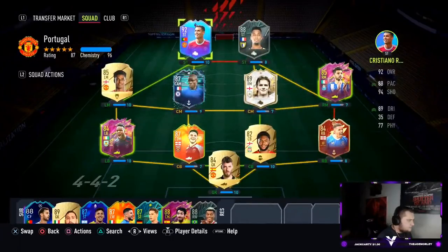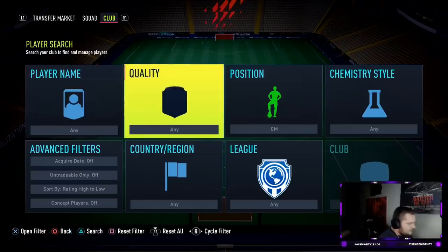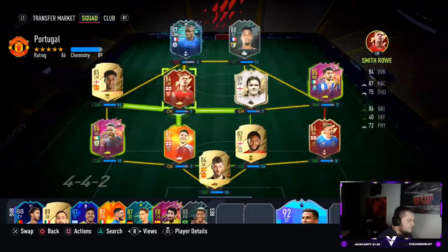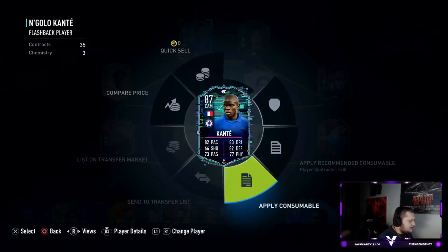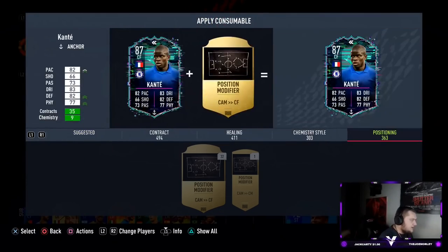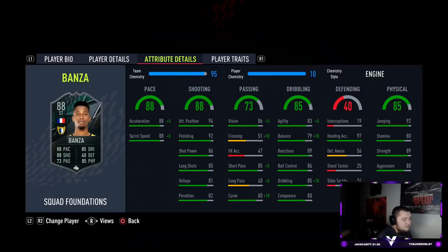What I might have to do is drop Ronaldo out for somebody. Let's do something like this - put Smith Rowe in there, then we just need to change Kante's position and then we've got Banza on full chemistry, which we obviously need for the review. Let's have a look now - what is he getting? Plus five pace, plus five on the agility which gives him 88 agility, 89 balance - a nice increase with dribbling as well. Plus ten curve which is going to be really really important to see if his finesse shots are any good.